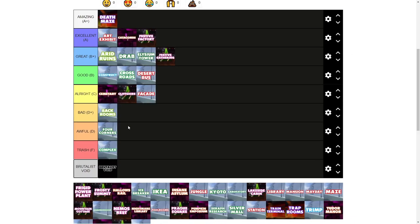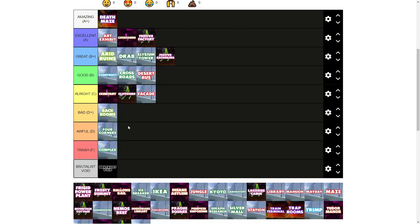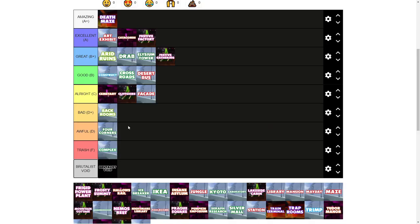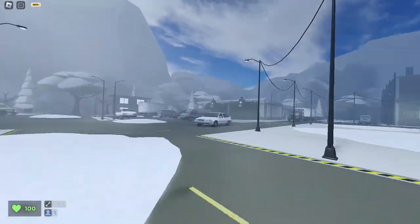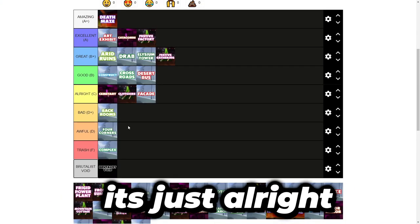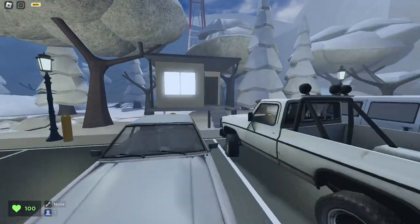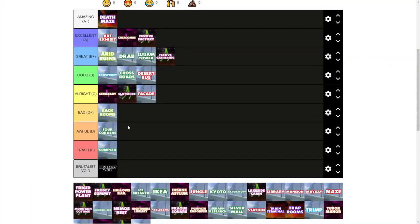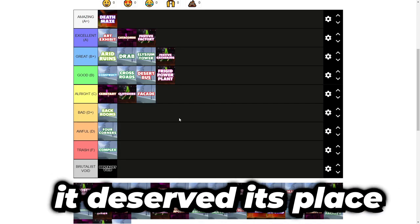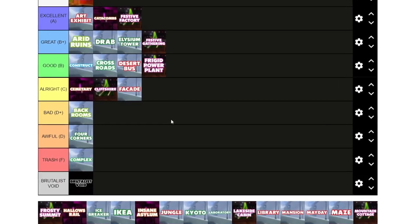Frigid Power Plant. I feel like I slightly overrated this in my original deep dive video. Going back into it now, I feel like it isn't as good as Festive Gathering or Festive Factory. Sure, it looks cool and I love the industrial nuclear layout, but gameplay-wise it's just alright. I like some of the models and decoration, and I love how the truck is strategically placed to give more room. Still, I think it's good — I still think it deserves its place in the Christmas event, but it's kind of fallen by the wayside for me.